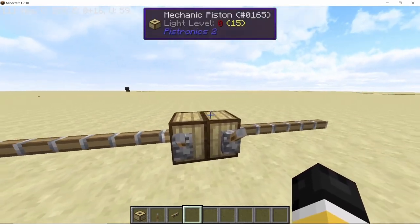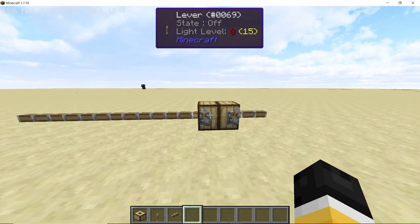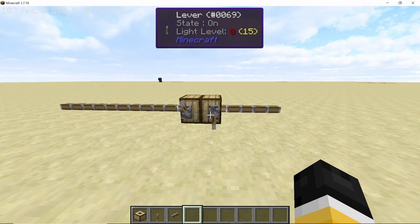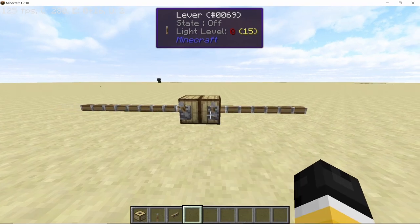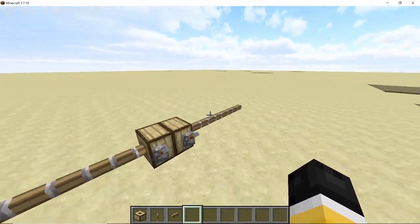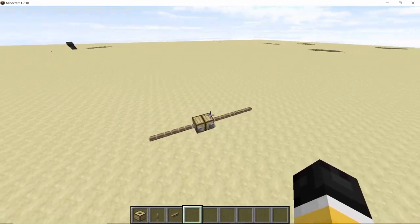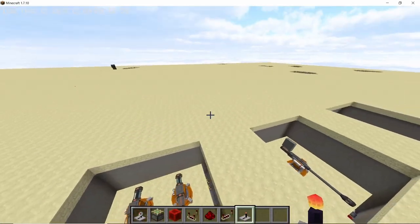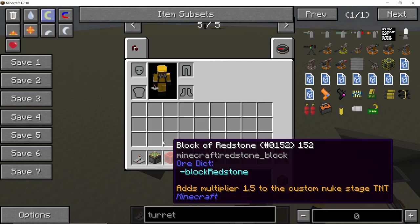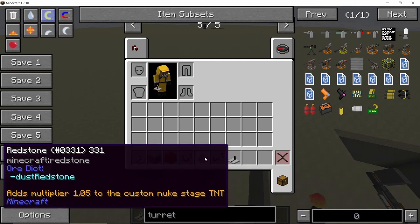Here's an important note about pistons from Pistronix 2: they don't work with a constant redstone signal. You need to supply a pulse of redstone signal in order to make them move continuously. We need to create pulses to make the entire structure move up and down, so at the very bottom you'll need a bunch of redstone components.